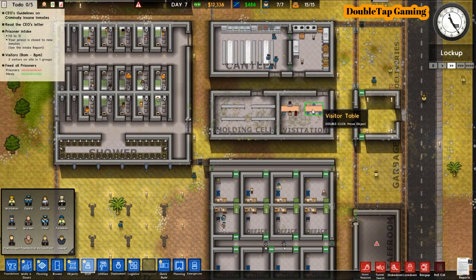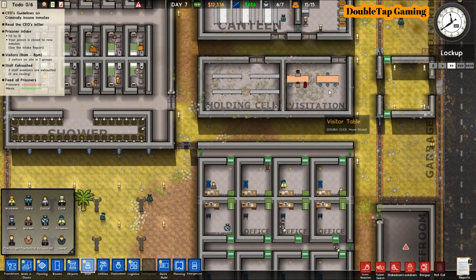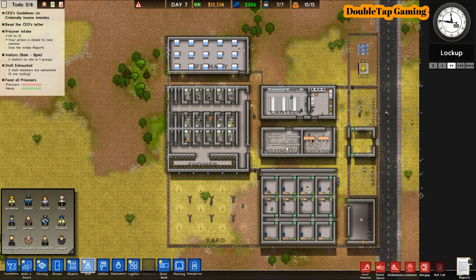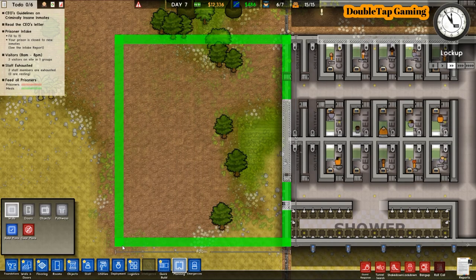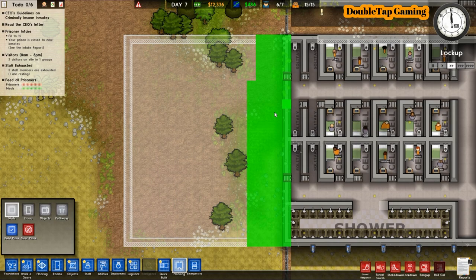Our janitors have done a great job and the prison is almost completely cleaned up — just the holding cell and visitation left. At the bottom of the to-do list you can see the number of prisoners and number of meals. If those meals are not meeting requirements, you need to either hire more staff or add more fridges and stoves. Make sure you stay on top of those meals because your prisoners can starve to death.